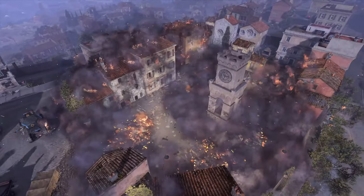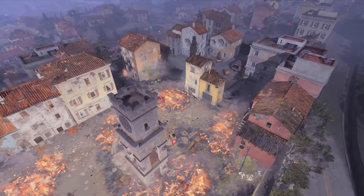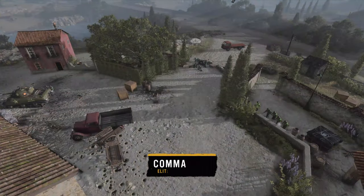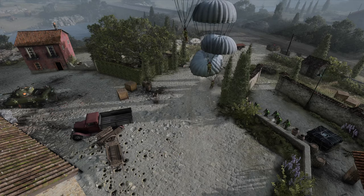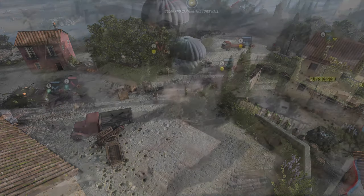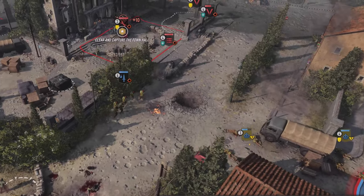Let's now take a look at the new British Air and Sea Company, starting with their capabilities in missions and skirmishes. The core unit of the Air and Sea Company is the Commando Squad. Para-dropping into the field, this elite infantry squad is ready to take on impossible missions.